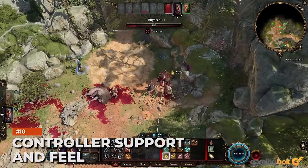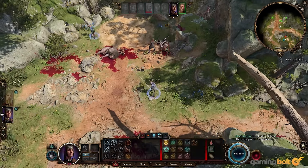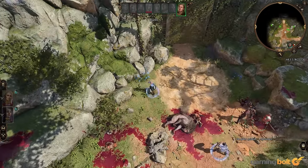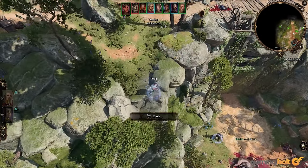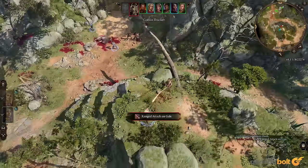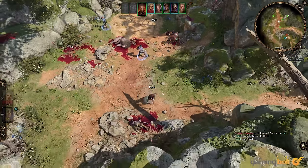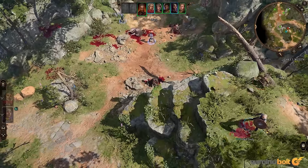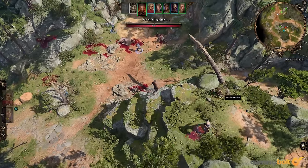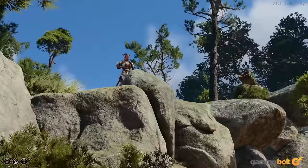Seeing as Baldur's Gate 3 is a CRPG series, how does it play on a controller? As it turns out, well enough. Your default view is third-person, resulting in more fluid exploration and letting you appreciate the visuals up close. There are radial menus for opening the journal and inventory, which isn't the best substitute for a keyboard and mouse — however, considering the complexity and all the different mechanics, controller support streamlines them pretty well.